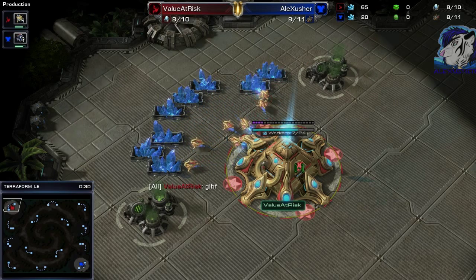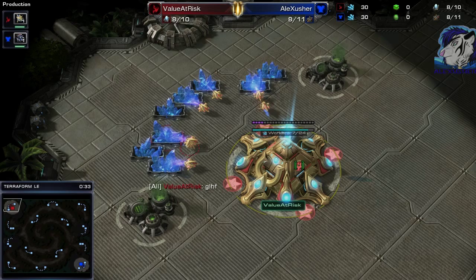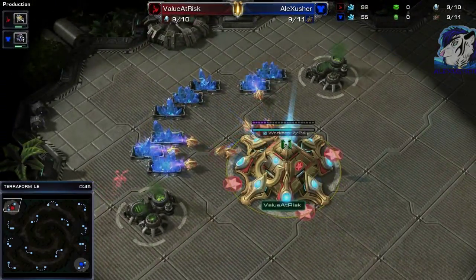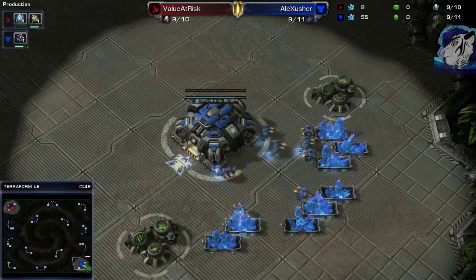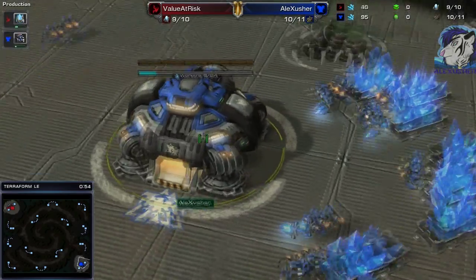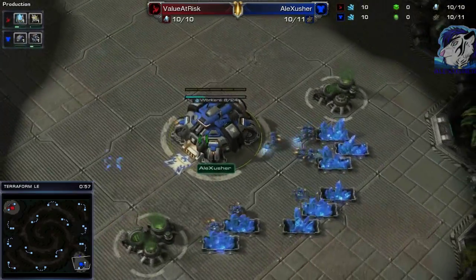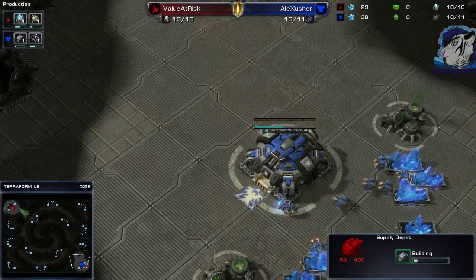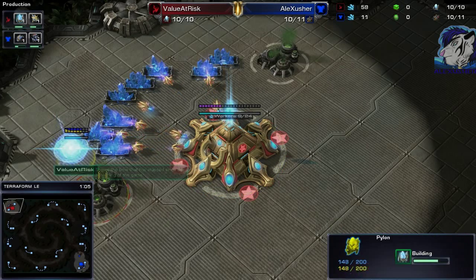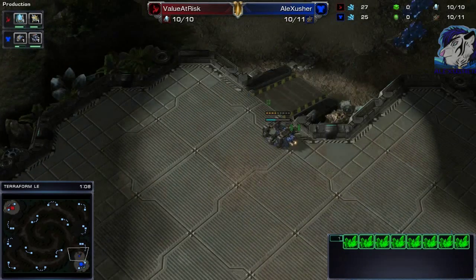It's quite up to date — we're playing on Terraformer. Value at Risk is the red Protoss spawning top left, and I'm the blue Terran, Alex Sasha, spawning in the right bottom position. I screwed up the introduction, which is okay because I'm a bit nervous seeing this game again — it was so much fun to play.